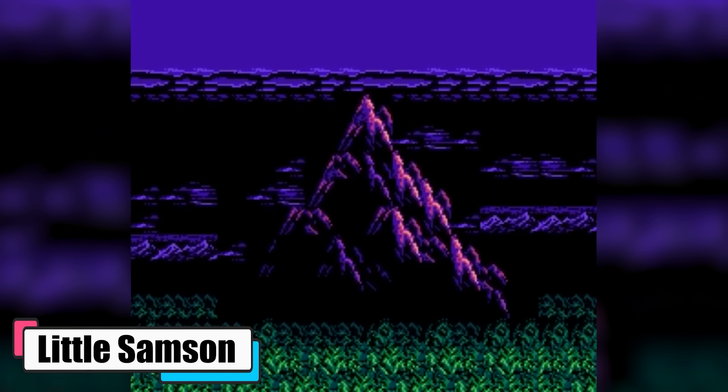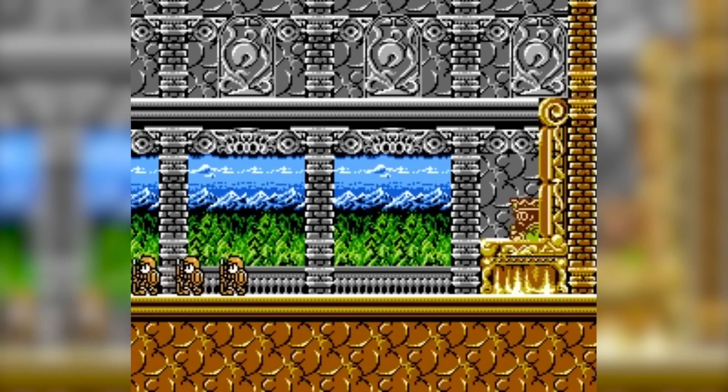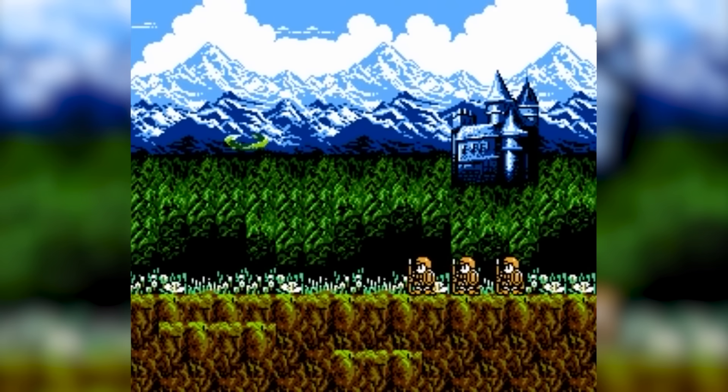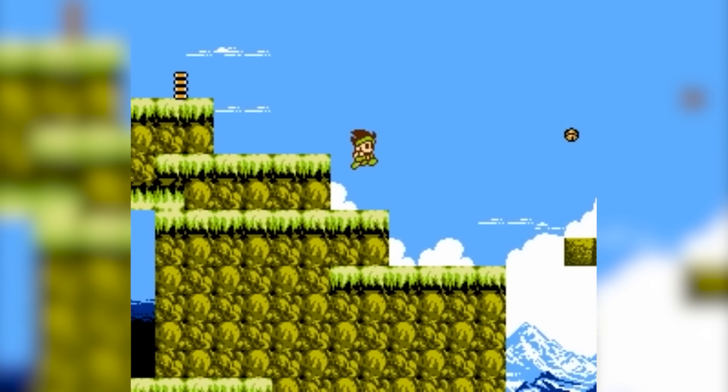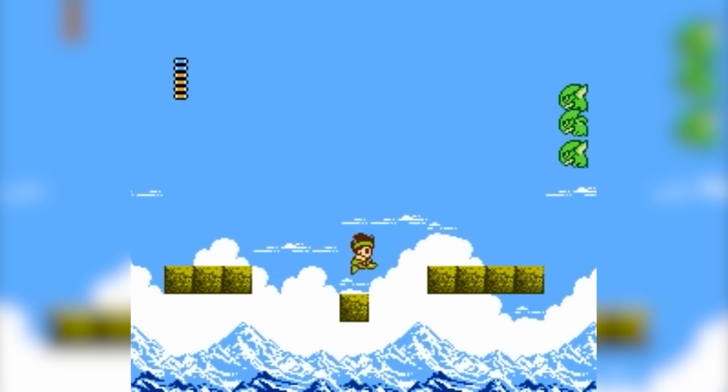Little Samson, a hidden gem from 1992. Little Samson takes you to a world filled with the threat of a dark prince who was recently freed from his seal. As the kingdom teeters on the brink, four unlikely heroes receive a royal summons to save the day. You navigate these characters, each with unique abilities, through a series of challenging levels to confront the dark prince and his menacing henchmen.